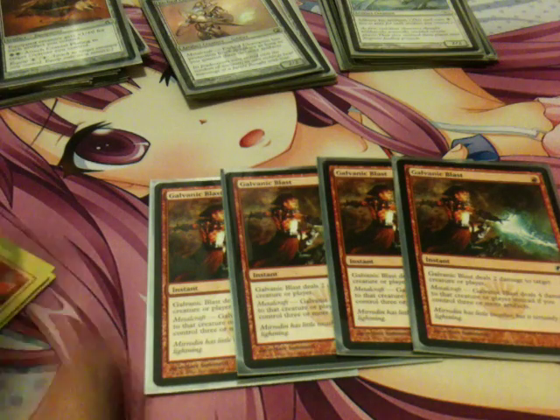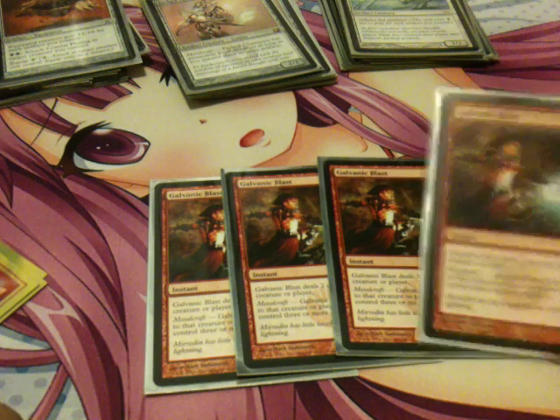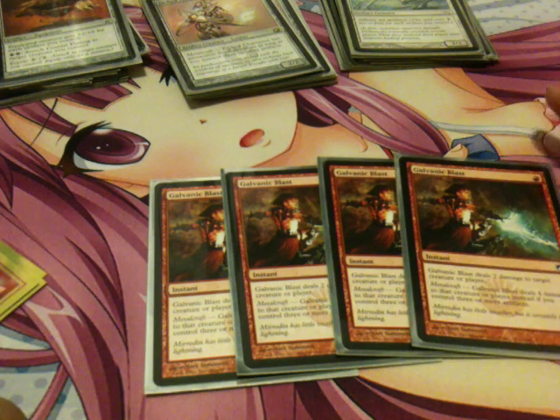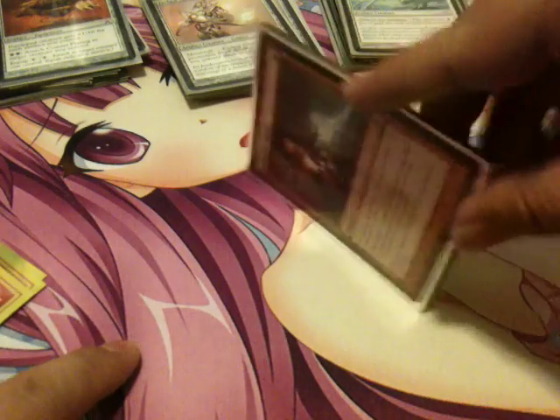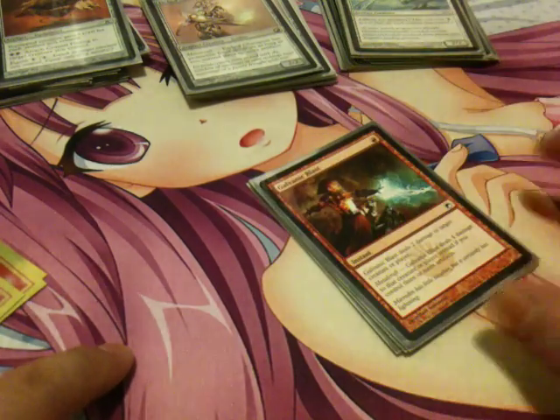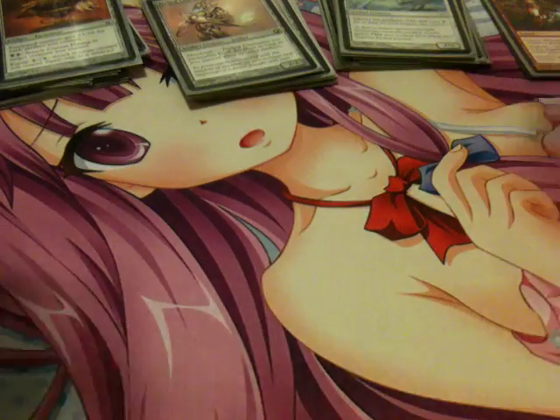For spells, I play 4 Galvanic Blast. It's 1 to cast and deals 2 damage to target creature or player. With Metalcraft — if you have 3 or more artifacts — this card deals 4 damage instead. A 1-cost spell dealing 4 damage is really, really powerful. I think it's the strongest 1-cost burn spell in Modern, though there might be some crazy Legacy stuff.